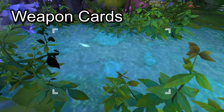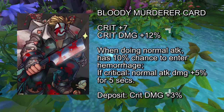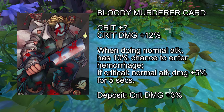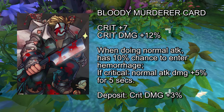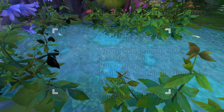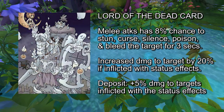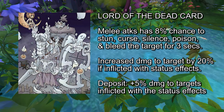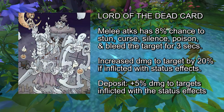Next, we have two weapon cards. The Bloody Murderer card gives plus 7 crit and plus 12% critical damage. In addition, doing normal attacks will give a plus 10% chance to enter the hemorrhage state, wherein critical attacks will give plus 5% normal attack damage for 5 seconds. Lastly for the field cards, the Lord of the Death card will give plus 8% chance to stun, curse, silence, poison, and bleed the target for 3 seconds when doing melee attacks. Furthermore, there is 20% additional damage on targets inflicted with these status effects.